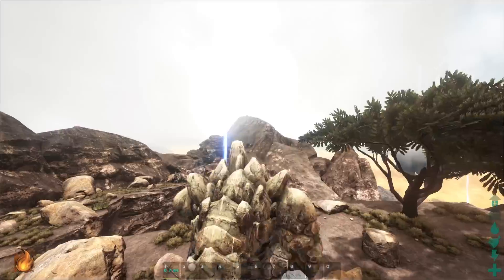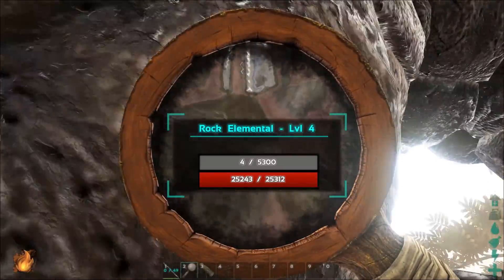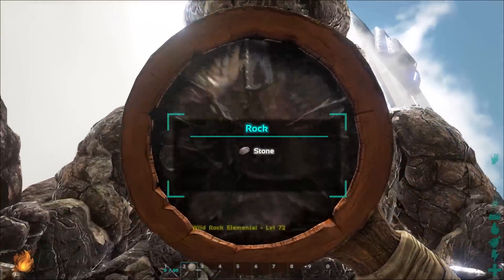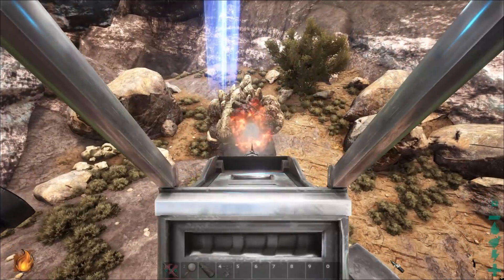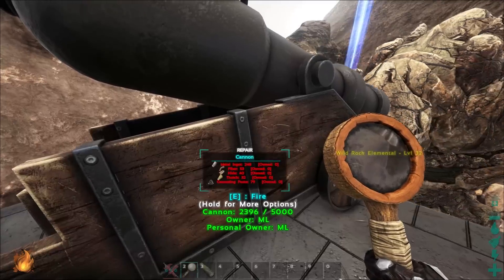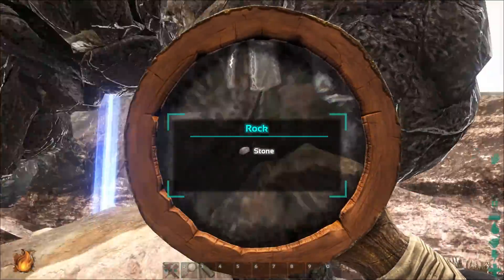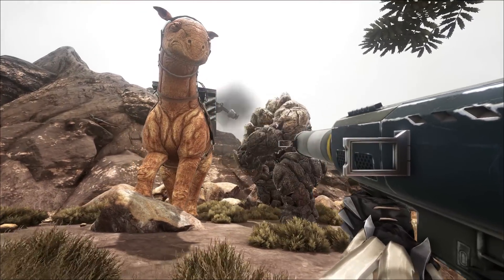A rock elemental possesses a different taming method than most creatures — they need excessive blunt trauma to the head region. This includes catapults, rockets, and cannons. Catapults are by far the least effective, only doing around 5 to 10 torpor per hit. Rocket launchers and rocket turrets come in second at around 350 torpor per hit. The best method is actually using cannons, which is the hardest to use because you have to manually aim them, but they do around 1,500 torpor per hit.